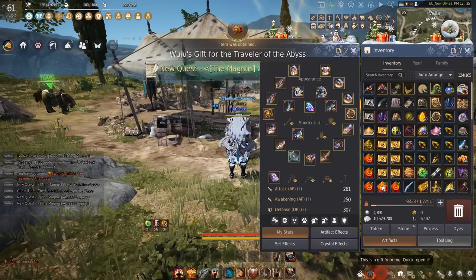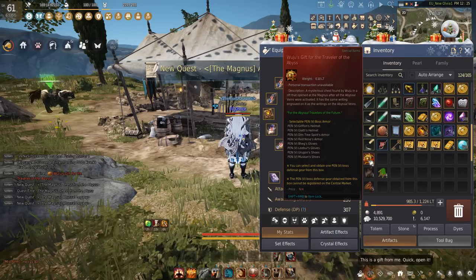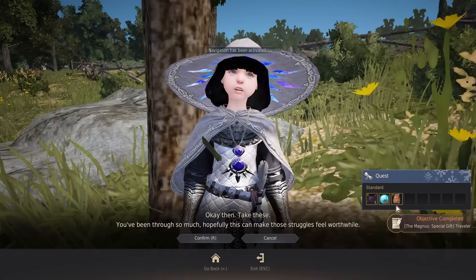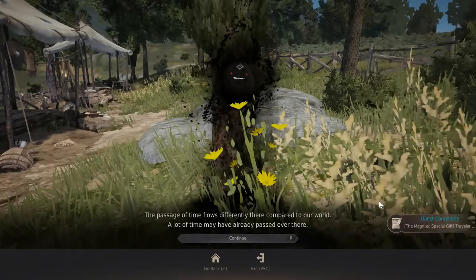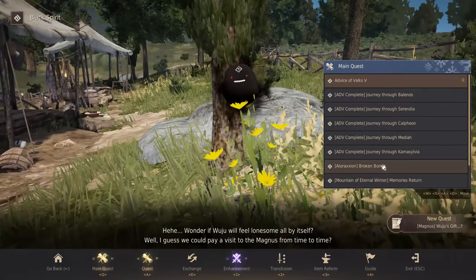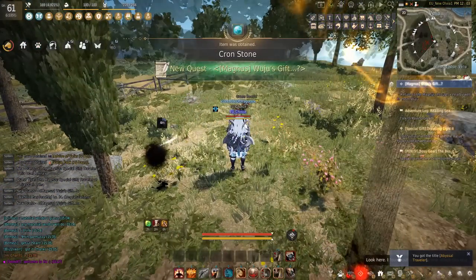After that, we went and did the Magnus. The Magnus gave me a Pen Boss Gear, which I took, as well as a Value Pack which is going to be helpful for 15 days. Magnus is super, super clutch. It's also going to give you the Universal Storage, so it's very nice.